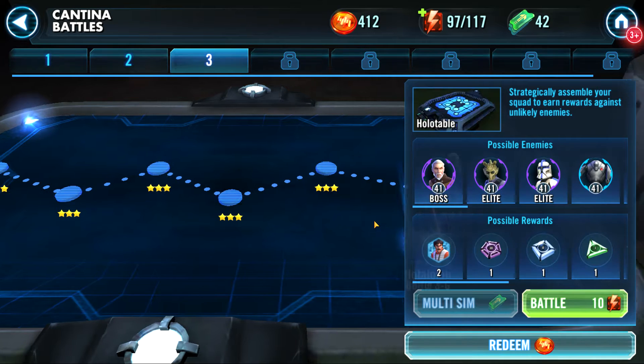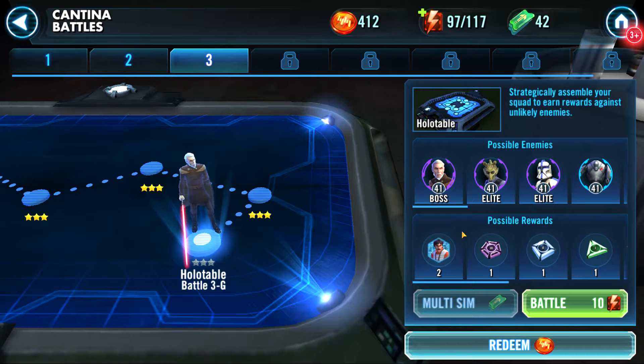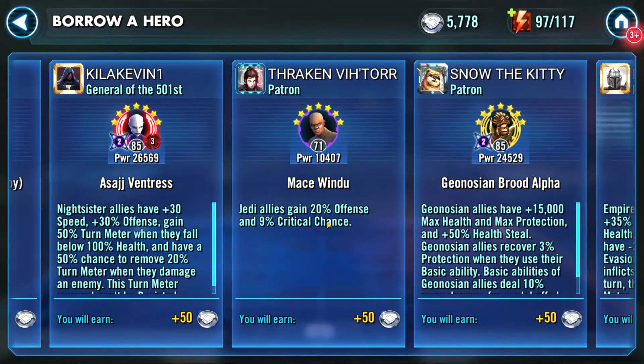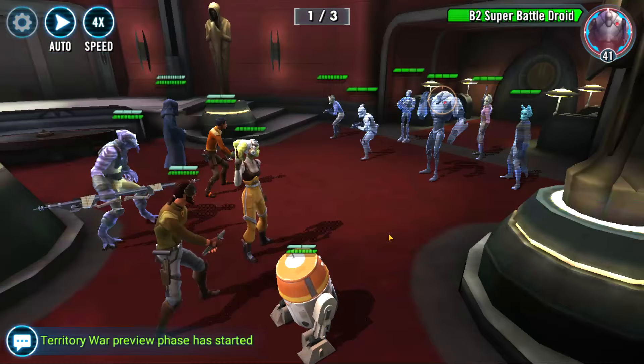Alright, one more Cantina battle here - Biggs Darklighter, level 41 guys, gear level seven. Should be pretty easy still. I mean, our guys are seven stars and they're pretty good as far as their power. Not really worried about Chapter 3 Cantina here.